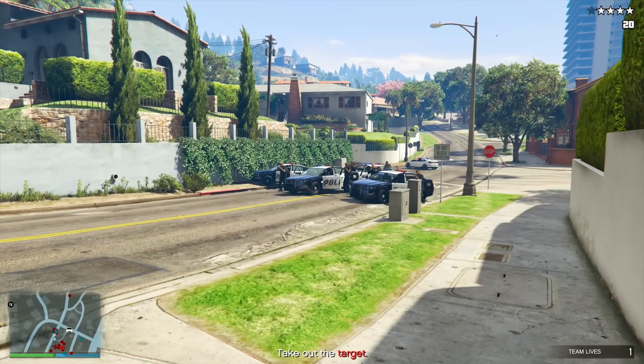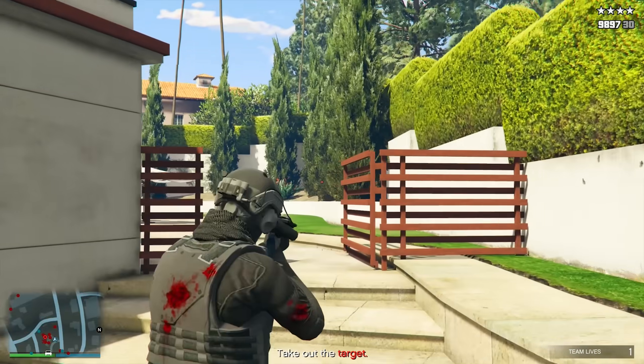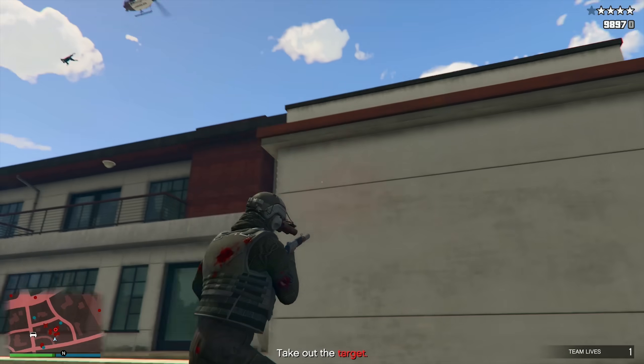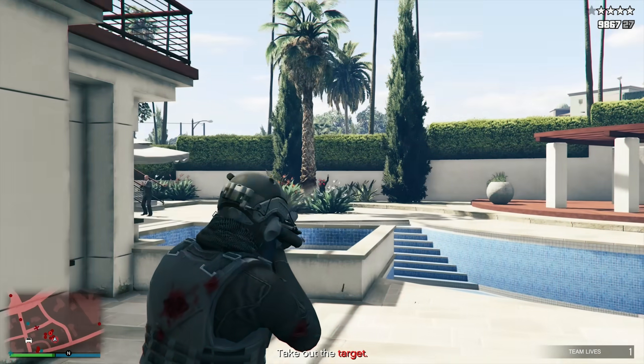For the Premium Race and Weekly Time Trials this week: the Premium Race is Muscle In, the standard Time Trial is Casino, and for PS5 and Xbox Series X and S players, the HSW Time Trial this week is North Chumash to Palomino Heights.